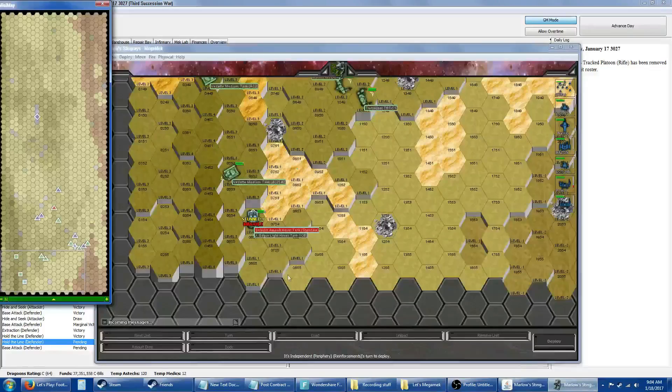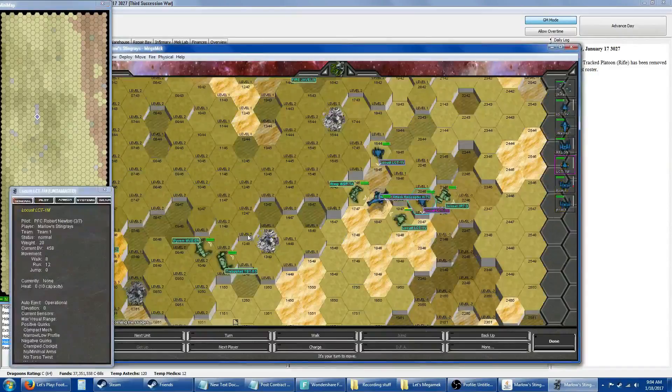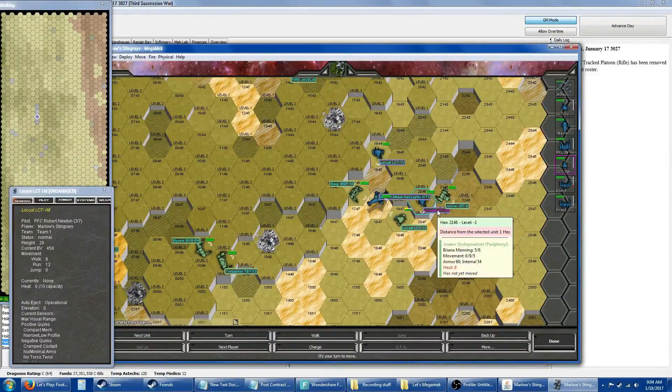Assuming we win, we'll have a Saladin we can salvage. This thing has paper-thin armor — I really don't want it where it's at.